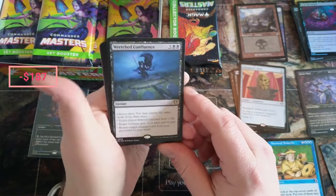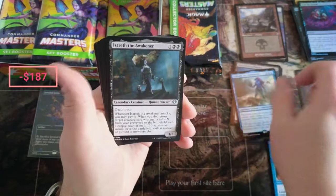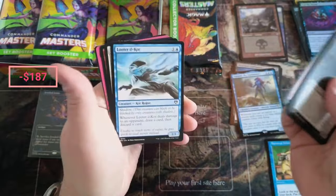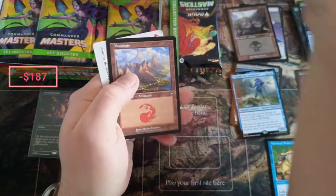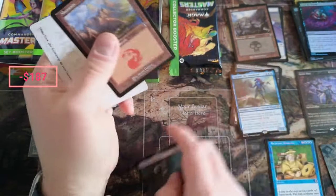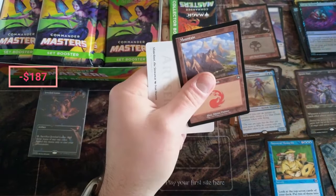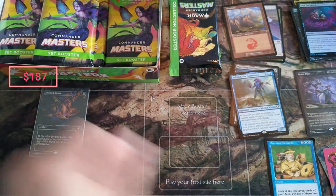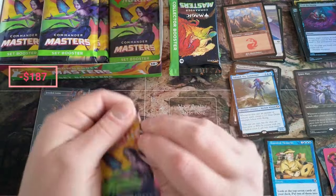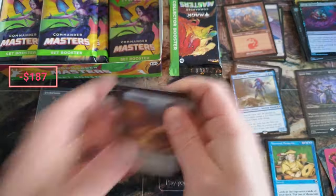We got the Wretched Confluence, Sky Summoner — not the showcase version — then Aether Mire, Faithless Looting, Slimfoot the Stowaway. I'm going to put these on this side. Man, we're off to a great start. That's a little bit damaged there. Holy cow — the only thing that can beat that is if we get another one. Can we get another one? Is that possible?